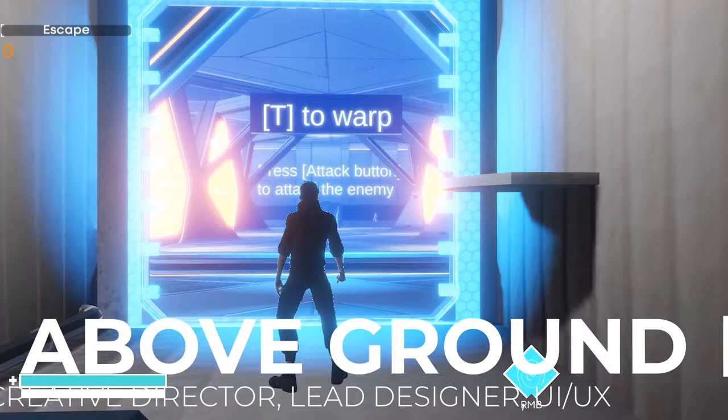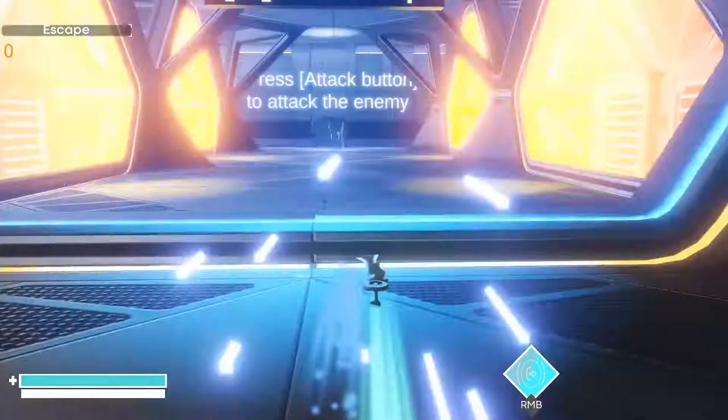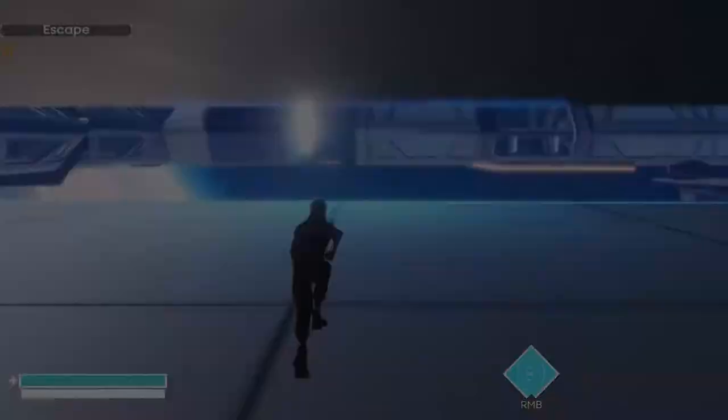My second game, Above Ground, is a third-person action game created by my team of four using the Unity engine. On this project, I was the design lead and creative director, and with this role I designed all the abilities, movement, theme, and structure of the whole game.